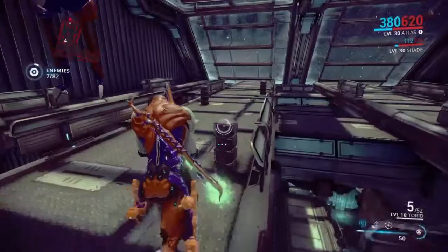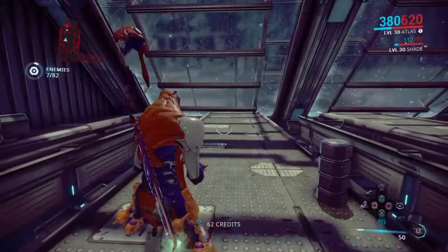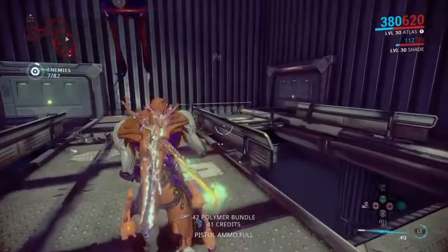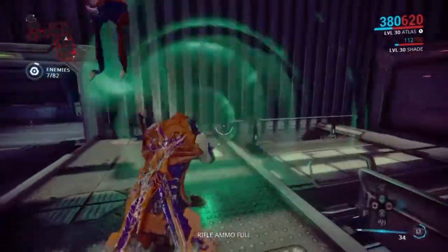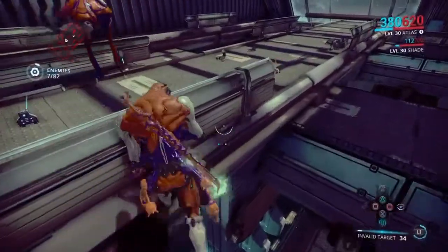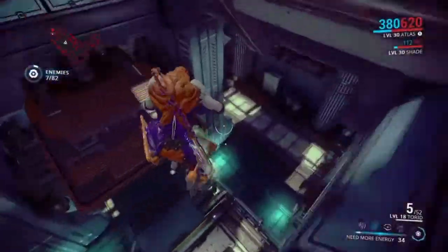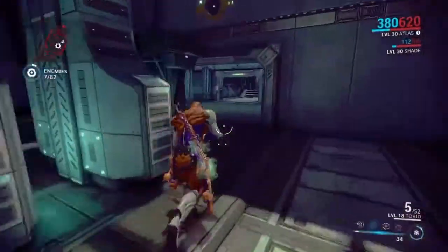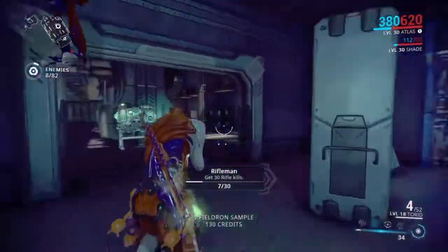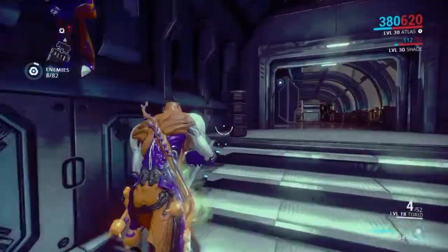Right here I'm just breaking open containers in the first mission. What you just saw — that ability turns your enemies to stone. As long as you have energy it doesn't end; it just constantly turns your enemies to stone. Then you can deactivate it and start shooting them or slashing at them.